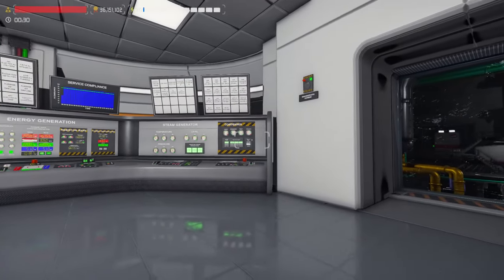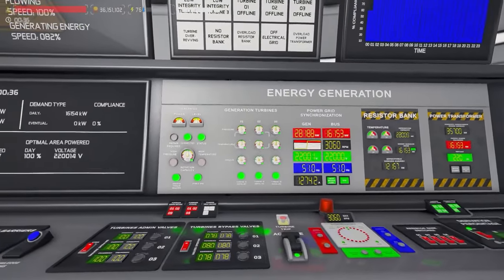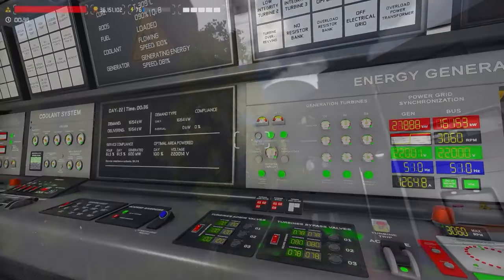Every single switch, dial and gauge in the detailed control room is functional, and every component referenced on the panels physically exists in the fully modelled plant.